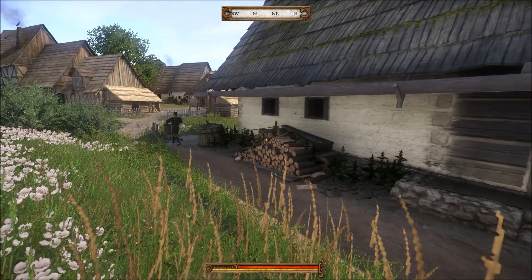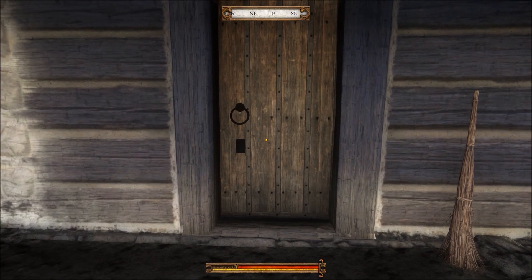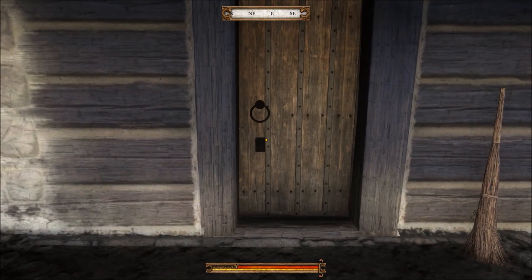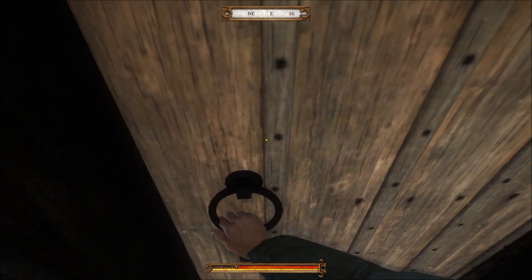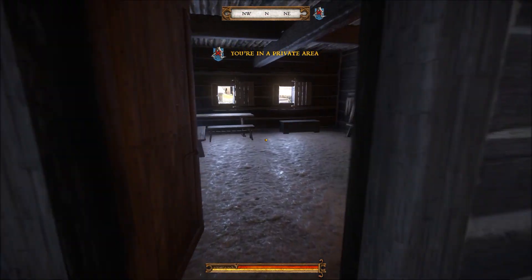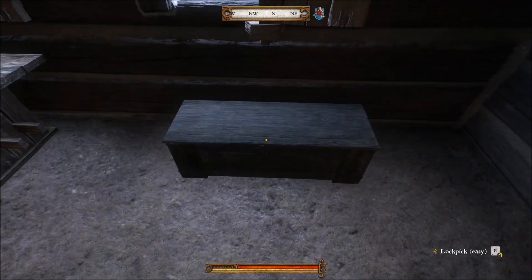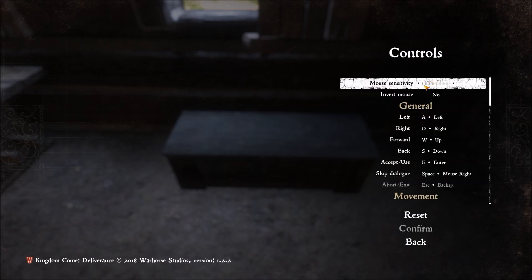This guy is kind of walking around, so we'll wait for him to go away and then I'll show you how to do the lock picking. Now he's gone. The first thing you're going to want to do is change the DPI setting on your mouse. Most people run 1600 DPI; if you're into first person shooters you're probably at about 2000 DPI. But for lock picking I found that 1000 DPI seemed to be the best — it gives the most control.